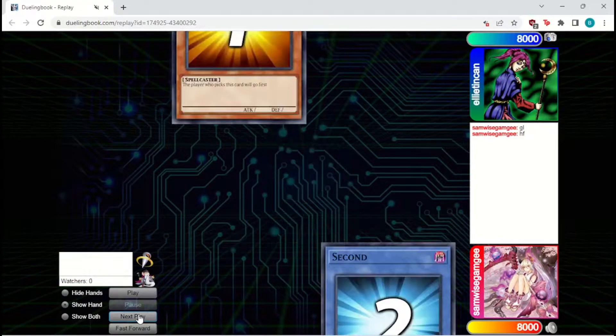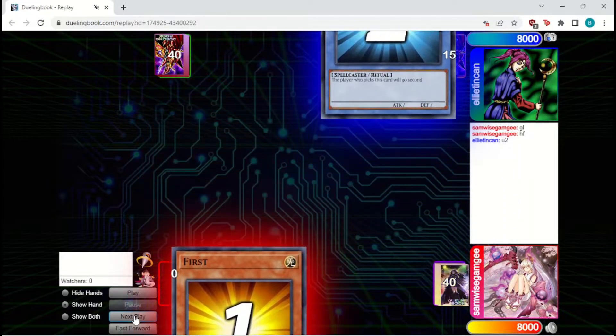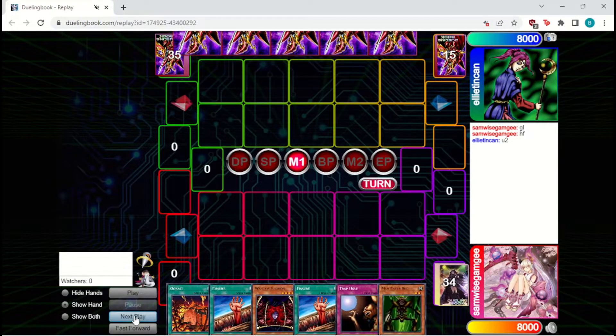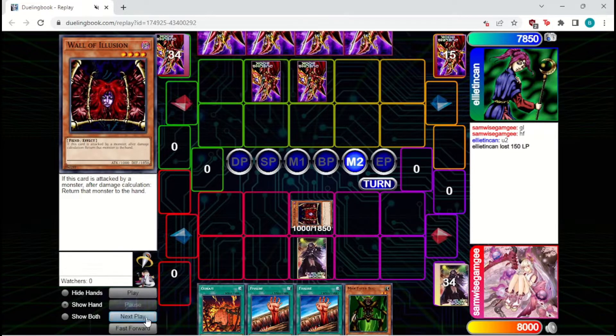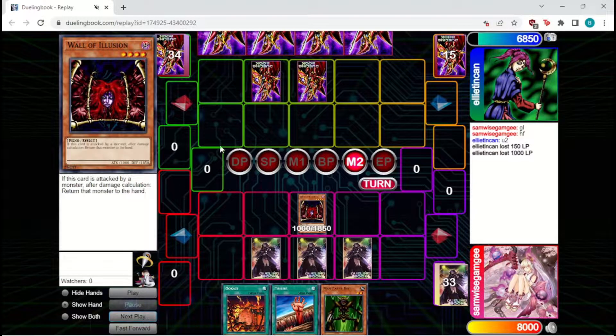Looks like we're going to get to go first, which is very nice. This is a pretty good opener. They're going to set a Wall of Illusion, set a Trap Hole. Neo will attack in, they're going to take 150, bounce it back to hand. They'll set two and pass back. Wall will switch to attack, attack in, get another thousand down. Set Just Desserts and Fissure, pass back to them.